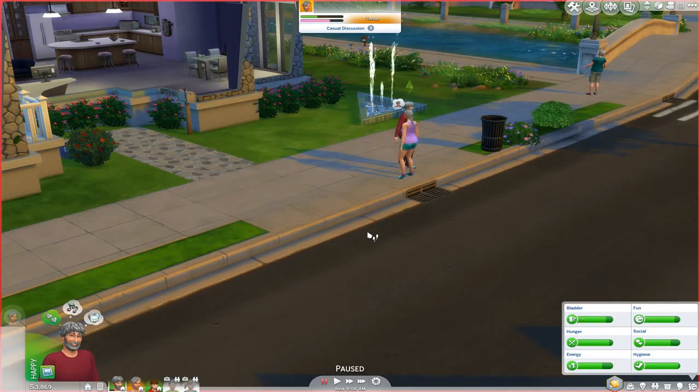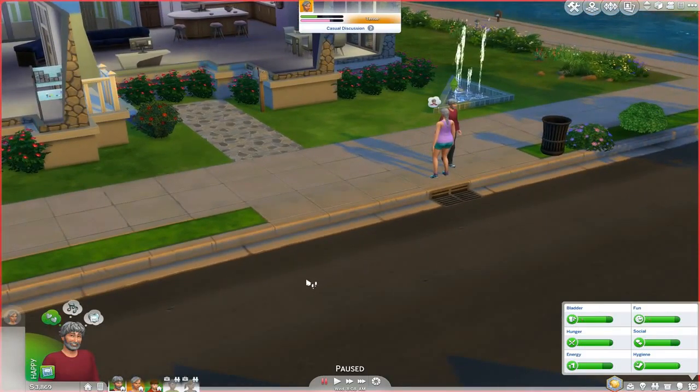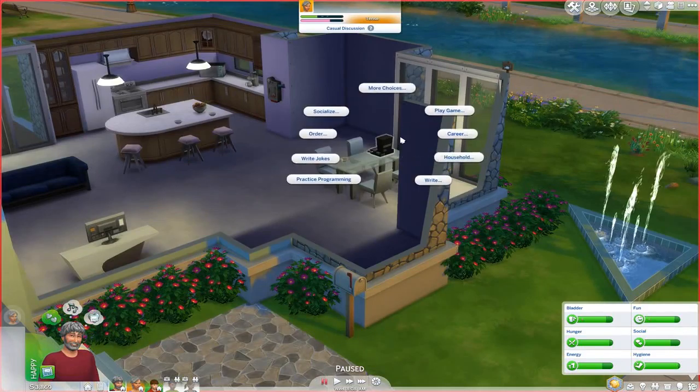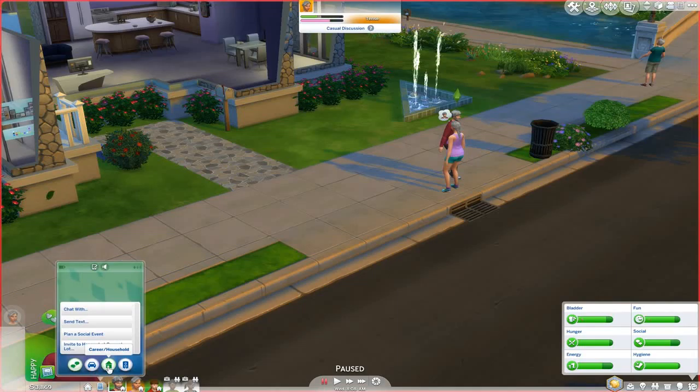Outdoor Retreat is kind of like a mini vacation game pack where you can spend a vacation going camping. To go camping, there are two different ways to do that. You can use your computer — just click on it, click on household, and you can find 'Go on Vacation' right there. The other option is to use the phone: go to career or household and find 'Take Vacation Day' to go on vacation.